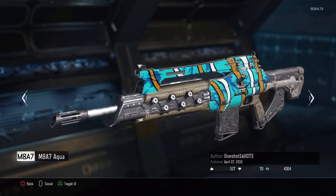I'm going to end the video off today with the M8A7 Aqua. Aqua was probably one of my most favorite DLC camos from Black Ops 2. It was actually the first DLC camo I ever bought. I think it was either that or Cyborg, but I actually like this one more than Cyborg. It just looks so clean and it's just awesome.